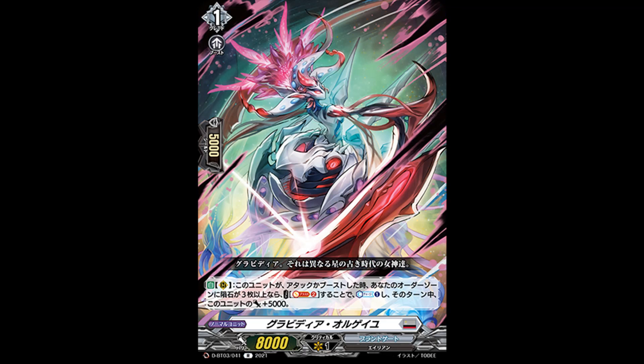And then we got Gravidea Griot, which is a rare, grade 1 with 8k power. Skill is auto rearguard: when this card attacks or boosts, if your order zone has 3 or more meteorites, cost soul blast 2, counter charge 1, and this card gets plus 5k power until end of turn. You have soul charging for every meteorite you activate, so that soul shouldn't be much of an issue unless it's late game near deck out. Counter blast wasn't much of an issue either, but if I were to play a counter charger I might just play Godzilla. It's also a 13k attacker, so it is debatable because every attacker really helps with this deck right now.